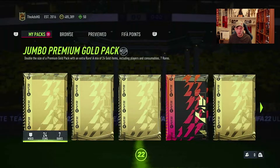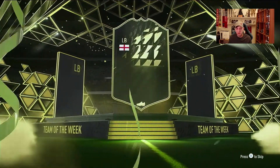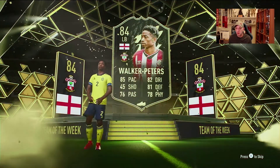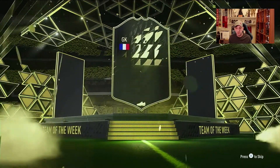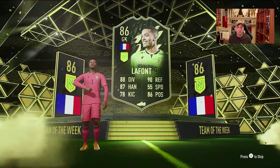Another 15K pack, untradeable this time. Walk out — inform — England left back. Okay, Walker Peters, 84. Not bad, and a rare Electrum. One of my favorite packs. Yes, we get another walkout — French this time. LaFont, 86. Another walkout.